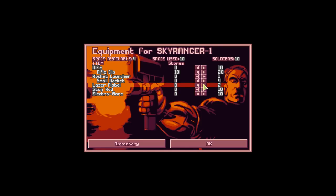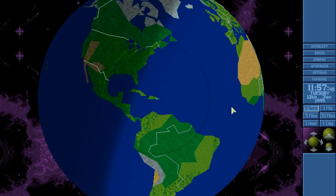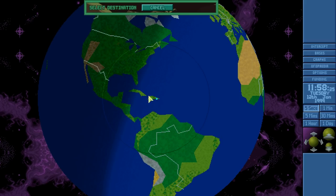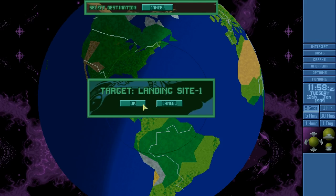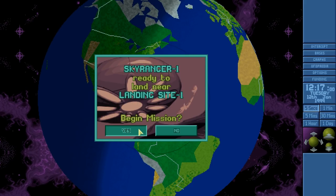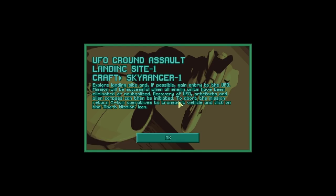How many laser pistols do we have? We have two — that's hopefully going to be enough, though it's probably not going to be enough. We have to intercept this as soon as possible. We could send an interceptor just in case it escapes, but we're just going to send the Sky Ranger. It's really not far away. It didn't take that long, and here we are — ground assault number one. We need to kill all of the aliens.